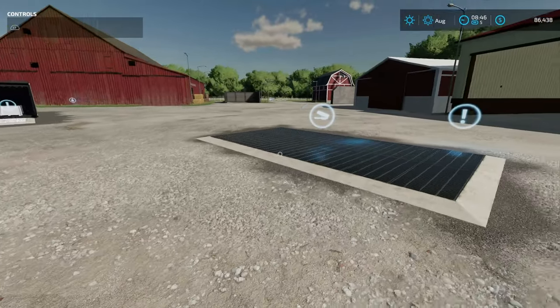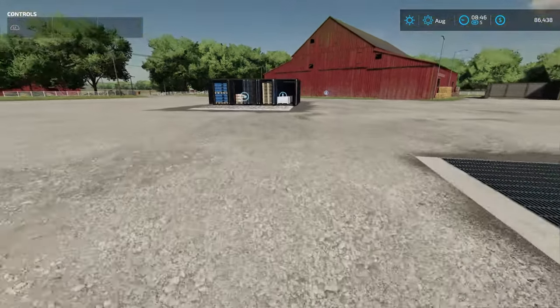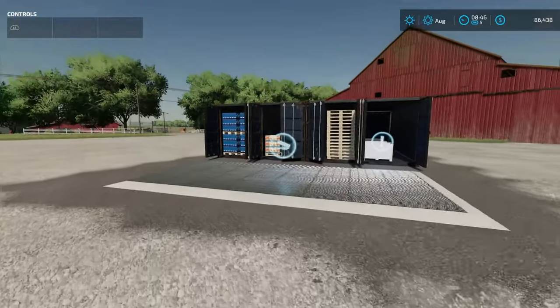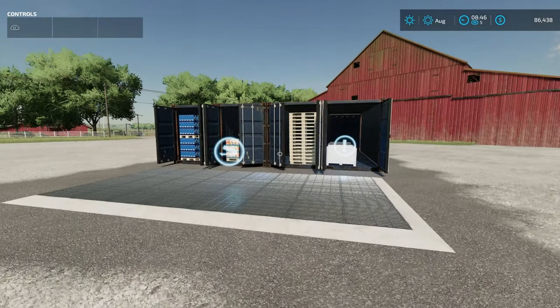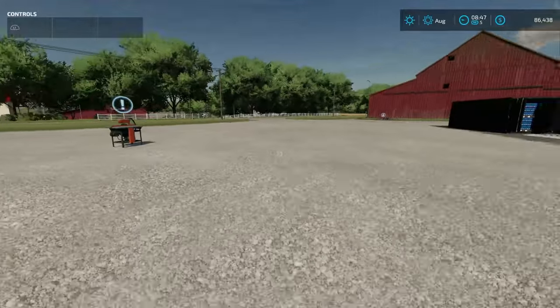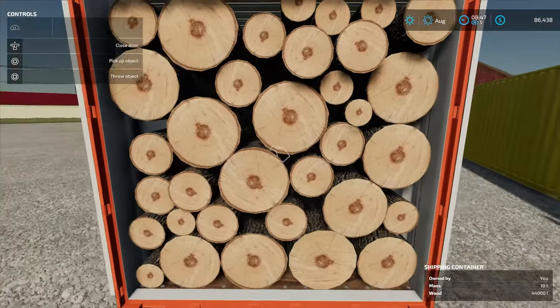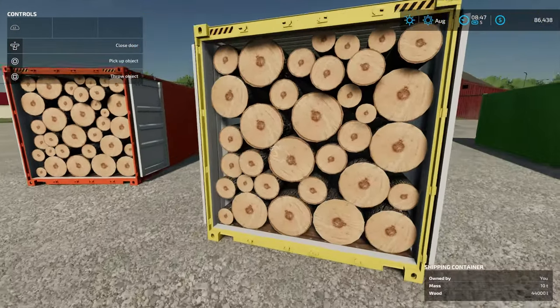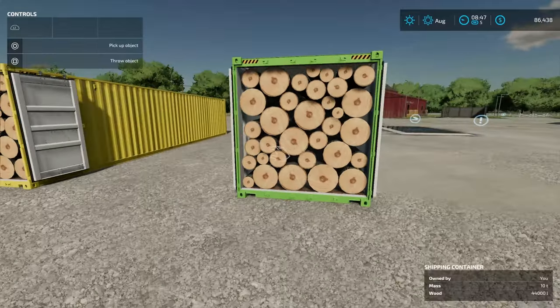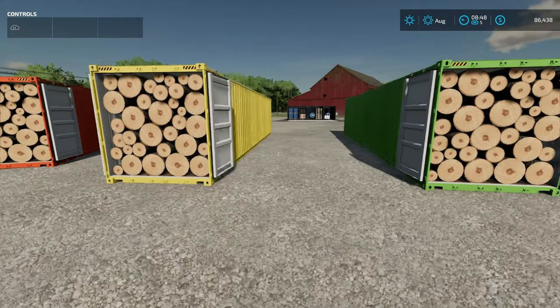The Sell Everything mod comes in two different versions. You've got one right here that is just a sell point by itself, and you've got this one here that has some other decoration behind it. Yoast is just the table saw right here. Over here I have three different containers — they are all full, 44,000 liters. I've got Spruce in here right now; they all have exactly the same amount of the exact same tree.